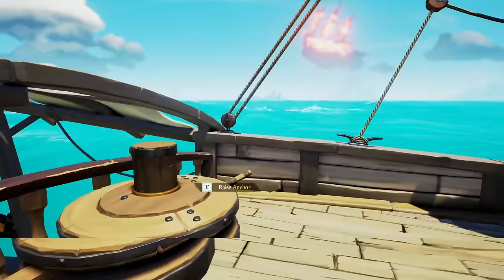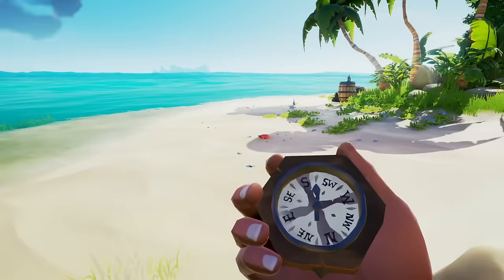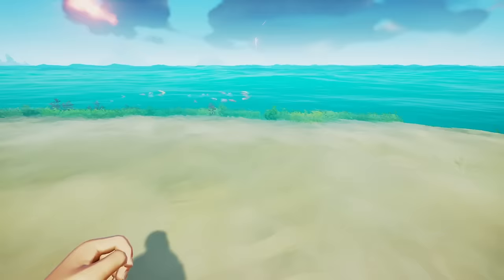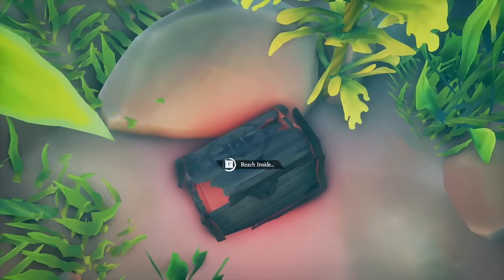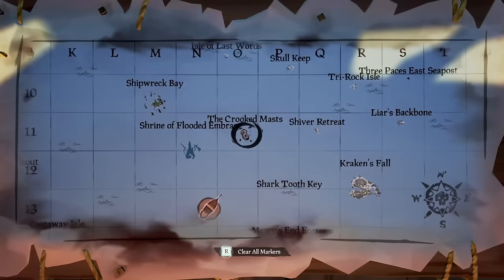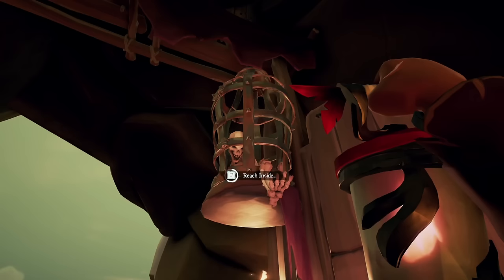There are two of the most secret cosmetics to unlock that are completely free and that even many regular players don't know about. All the way west of the map, there's an island called Sea Dog's Rest. On the south side you will find a red seashell — follow where it's pointing towards the sea and you will find a red glow under the water. Interact with the chest to unlock the Fallen Sea Dog Lantern. Second, head to Crooked Masts in the Wilds and walk to the cave with a skeleton in a cage. Reach inside to unlock Lissetti's Spyglass.